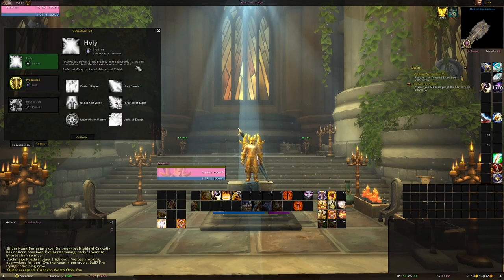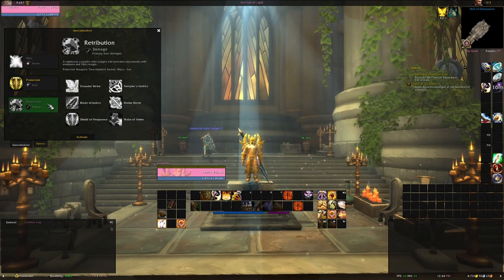On the other hand, paladins can switch talents and instead go Holy, a healing spec that focuses on direct heals that increases the target's current health with every cast. Paladins are the only plate-wearing class that can specialize in healing. If DPS is desirable, paladins can switch to a melee DPS spec called Retribution, based on combining spells and two-handed weapons to defeat enemies.